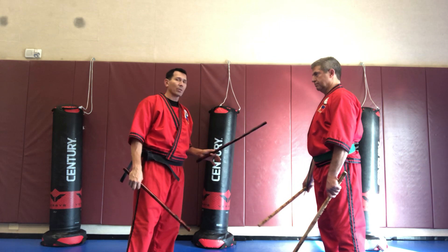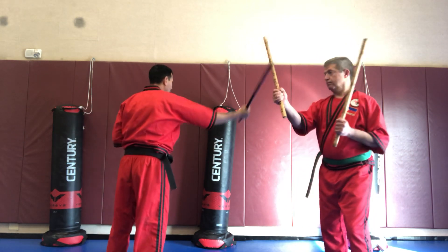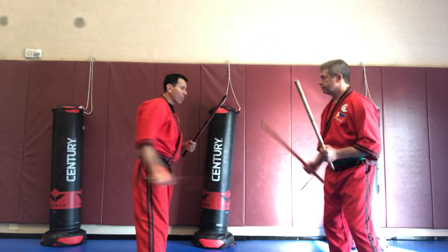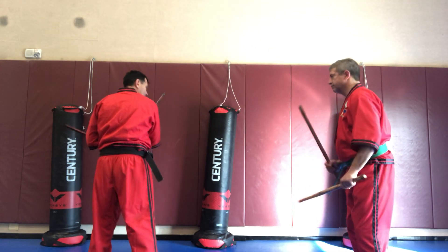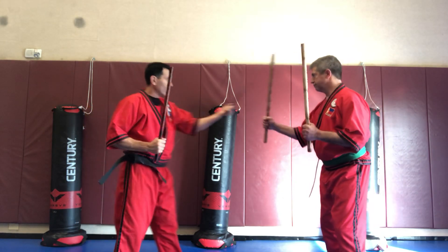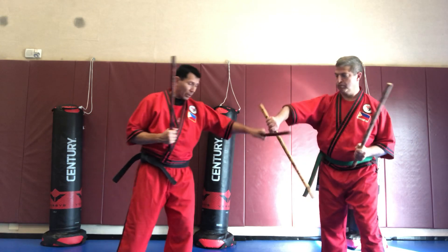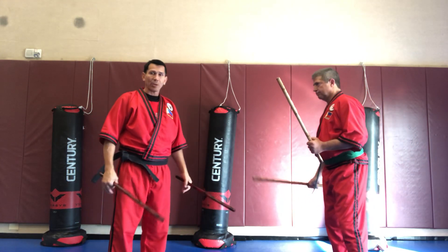Derek's going to work the defensive line, whatever he feels like doing. I'm going to work the offensive line on my attacks. I give angle one, angle two, angle three, and angle four — that's all you've got to do. Then on the left side: angle one is being blocked, angle two is being stopped, angle three, then angle four.